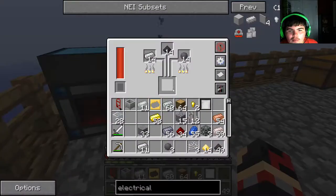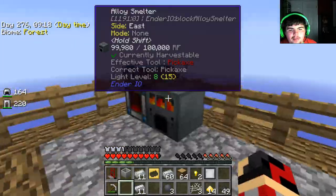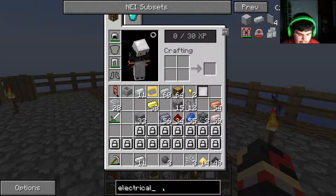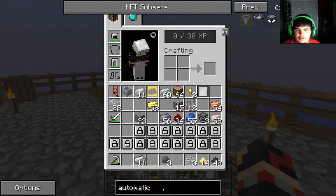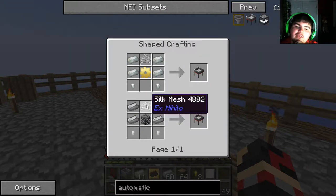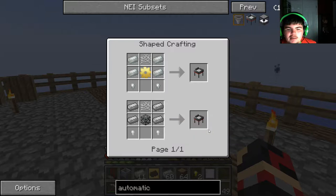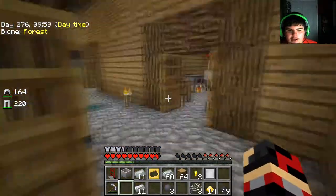I'm pretty sure we only need about four or five per automatic sieve, plus one or two extra, but I'm just going to make 15. What we're going to do with that is make the automatic sieve. We already got the machine chassis for it, we already got the silk mesh for it — we just need the four electrical steel ingots and the two electrical steel nuggets. So the rest of the episode is basically waiting for that to finish up.